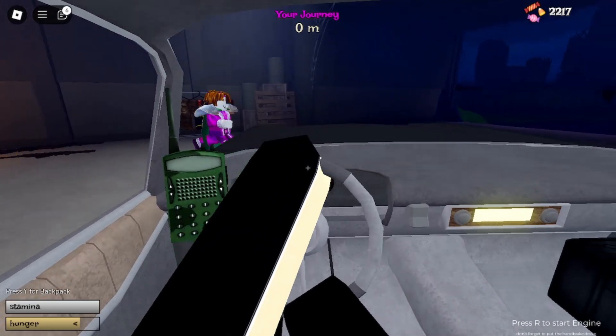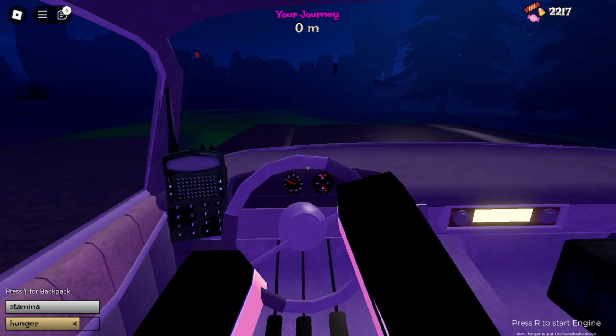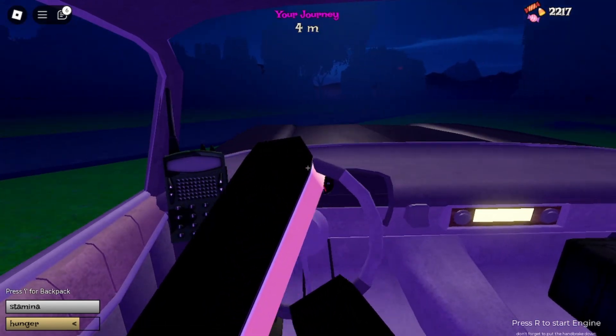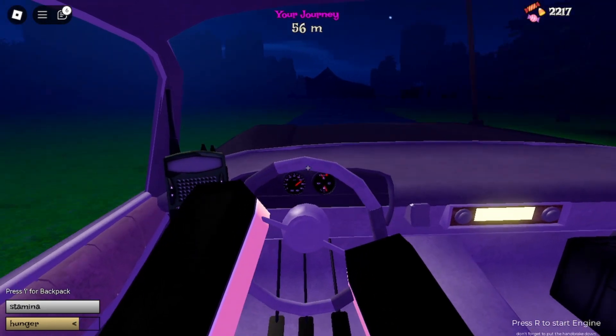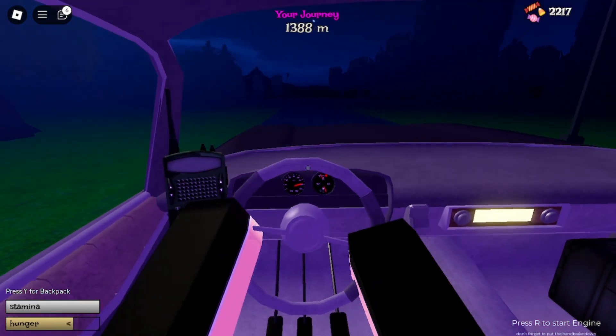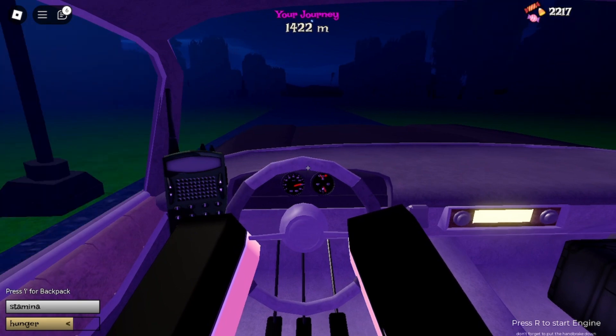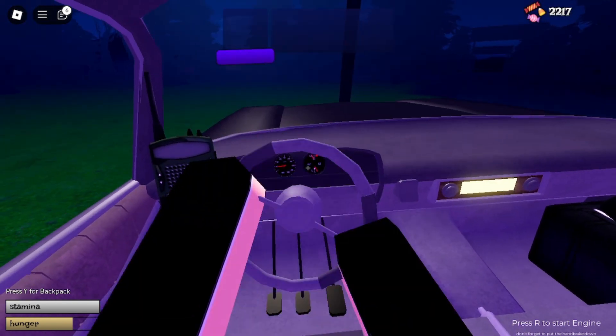When you leave the garage, turn right at the end of the road. You will find houses along the way, but it will be easier to just drive straight to the landmarks. The first landmark is located at 1500 meters, and here you will fight the witch boss.